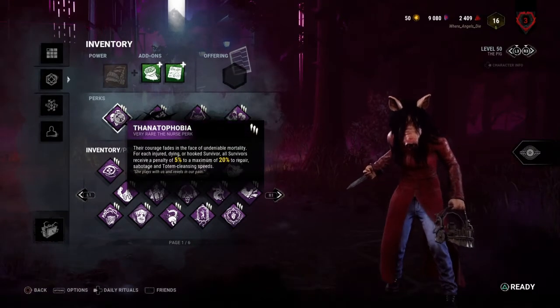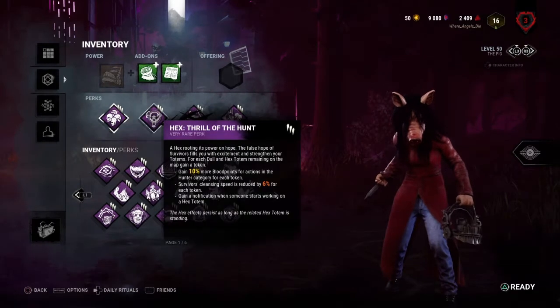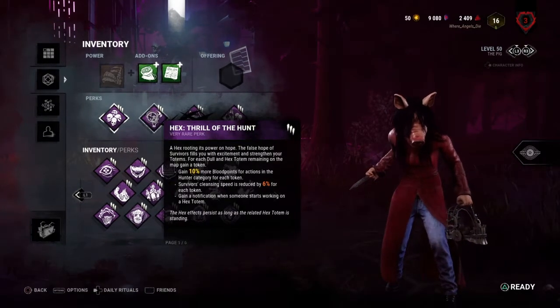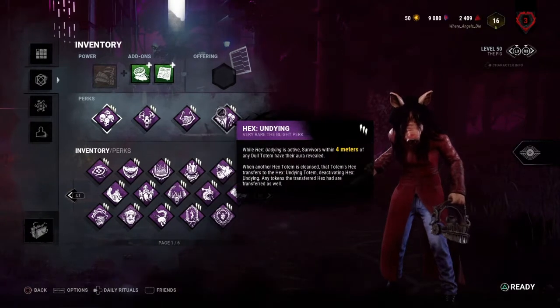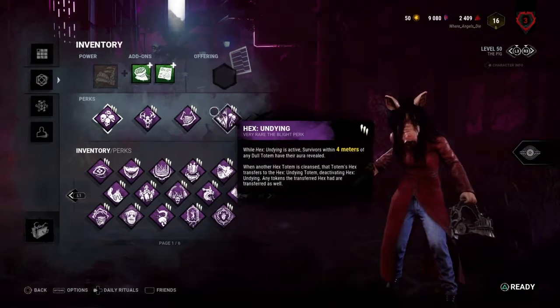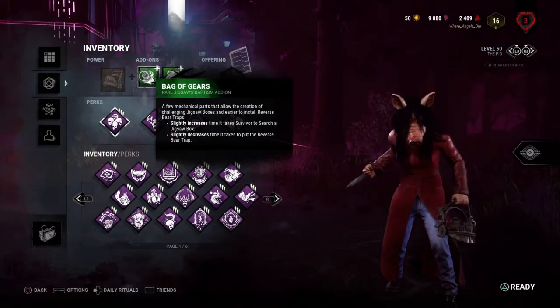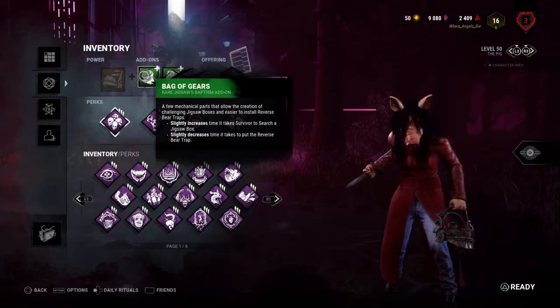Like last time we have Thanatophobia for the gen and totem slowdown, Thrill of the Hunt for the totem slowdown so that we can know whenever totems are being worked on, Ruin for the gen regression, Undying to keep our totems up for a little bit longer. And for items we have Jigsaw's Annotated Plan and the Bag of Gears to make our bear traps just a little bit stronger.